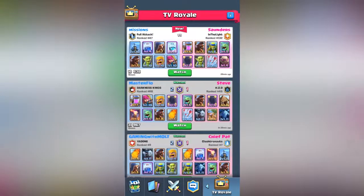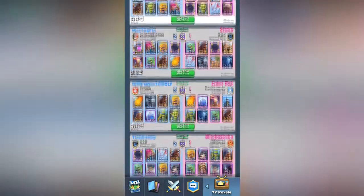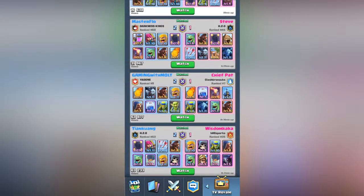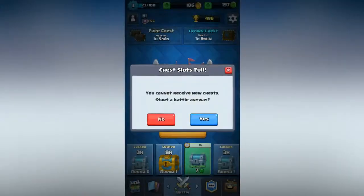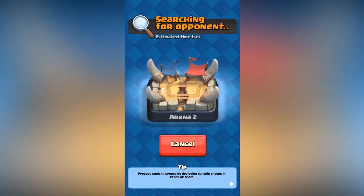There's a little TV Rory out here — look at this, a match between Gaming with Molt and Chief Pat. But first I'm gonna go ahead and battle. You cannot receive new chests but start a battle anyways — it doesn't really cost money at this point, so why not.